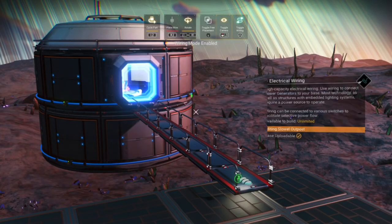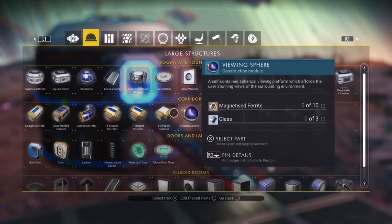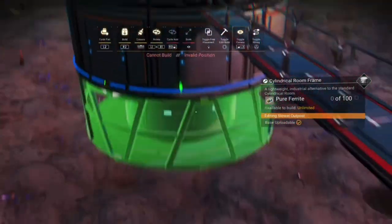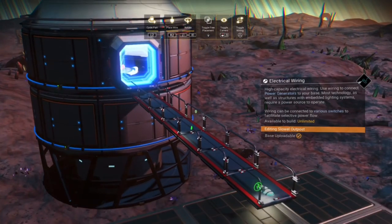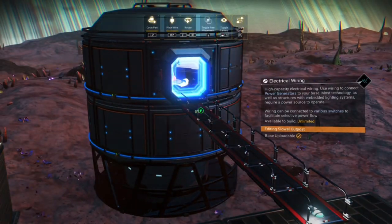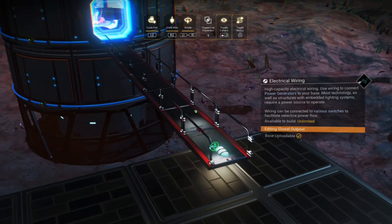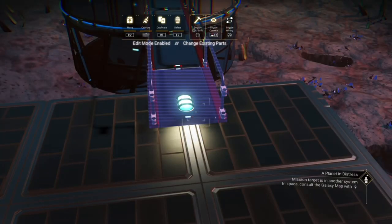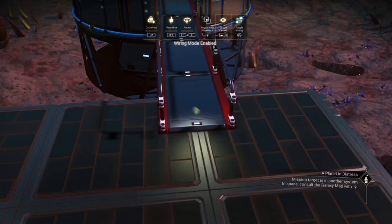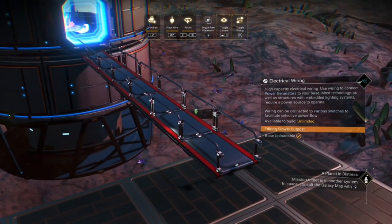Let's add something else at the bottom — whatever you want to do with it. But of course, you're going to tell me, 'Hey Nirvana, I'm going to trip over that pill light when I'm walking to my home.' So simple — just take it off, and the walkway will stay. Perfect.